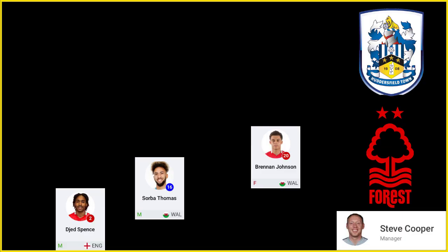I'll stick Brennan Johnson up top in a front two — just run in behind and score. So I've sorted the dugout and got those three very good right-hand side players into a vaguely sensible team shape.